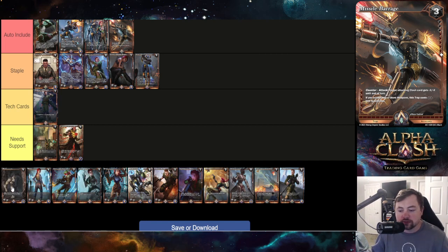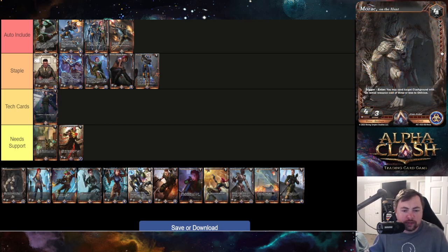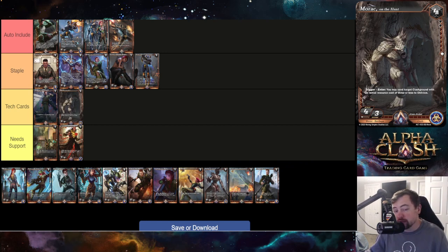Morack's trigger-enter lets you send a target clash ground with an initial resource cost of three or less to the oblivion. It's a tech card — good if you're playing someone relying on clash grounds, like a Magnate deck using New York City or Amazon Rainforest to keep card draw going. It's not insanely powerful on its own, so I'd put it in the tech card category.